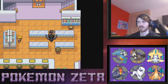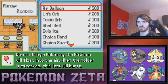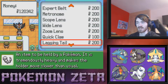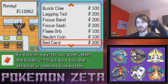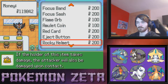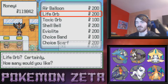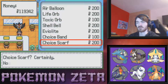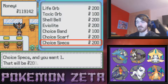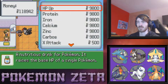I nearly skipped the last person on this floor — glad I came back! The good items are here. Focus Sash for 200 — yes please, I'll take some of those. Amulet Coin — I'll take one. Rocky Helmet — no one can really make great use of that. Shell Bell — may as well get one. And I'm gonna buy one of each of the Choice items because they're good items to have. Thank god I went back or else I would have desperately messed up.